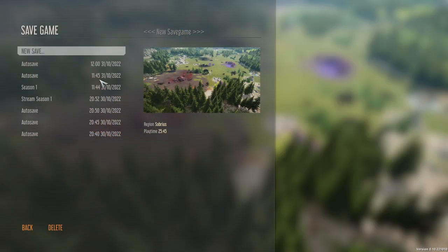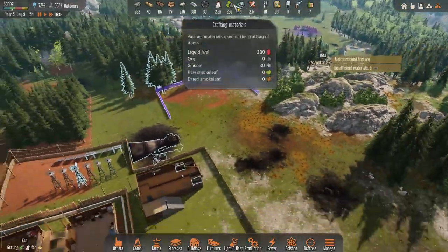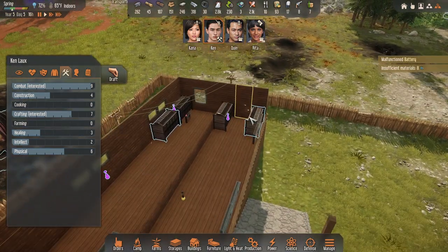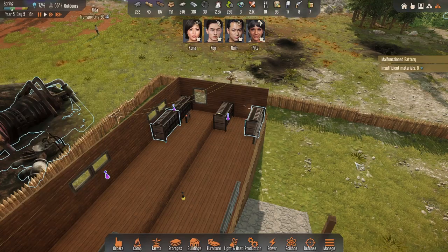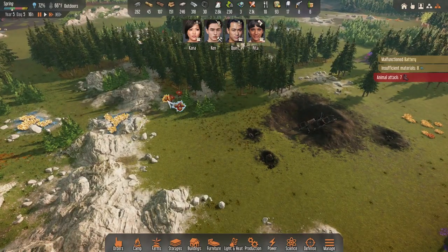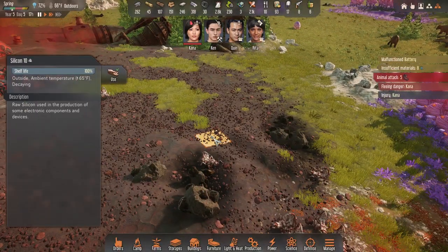I'm going to save the game and if she gets really messed up badly maybe we'll reload. She's definitely going to get aggro. We do have some silicon now so somebody should be able to make stuff. Ken, make the electronics please. She's getting attacked big time — I'll undo these orders. She's fleeing danger and she dropped the silicon.